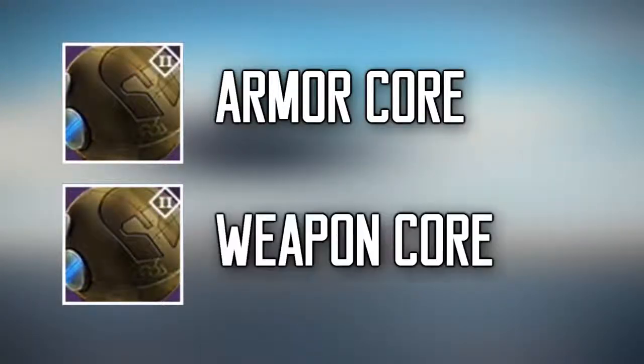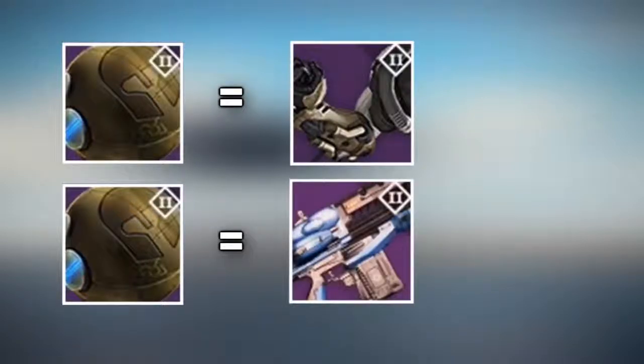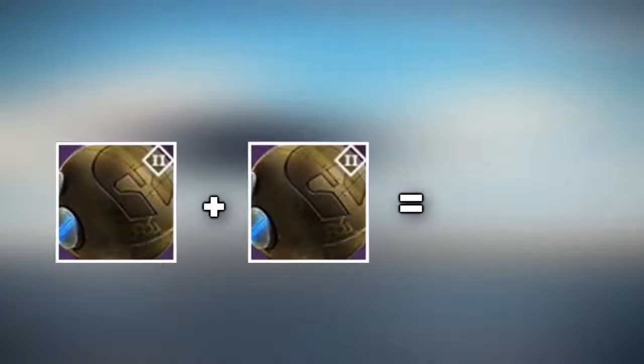You're probably wondering: what is an armor core and what is a weapon core? Those are actually how you purchase gear from Variks. The armor core allows you to purchase the weekly piece of gear for your character, at least when it comes to armor. The weapon core allows you to purchase the weekly weapon. And if you're not aware, etheric light is how you ascend gear in the House of Wolves.